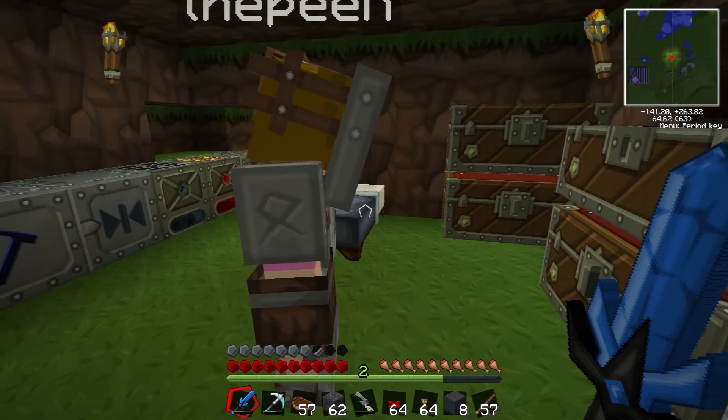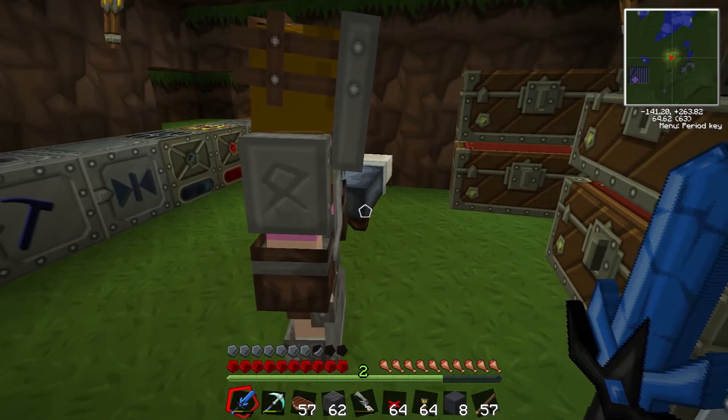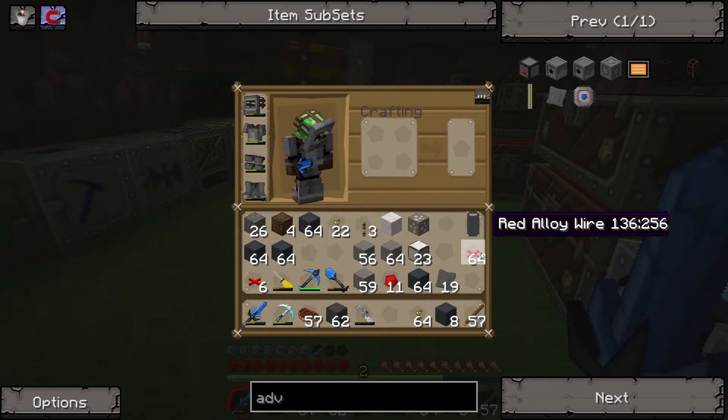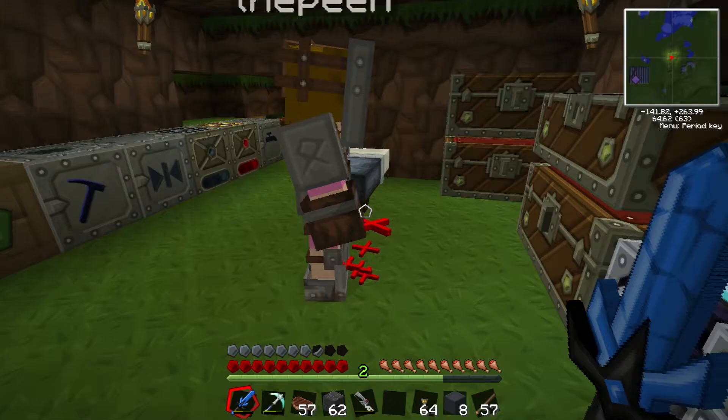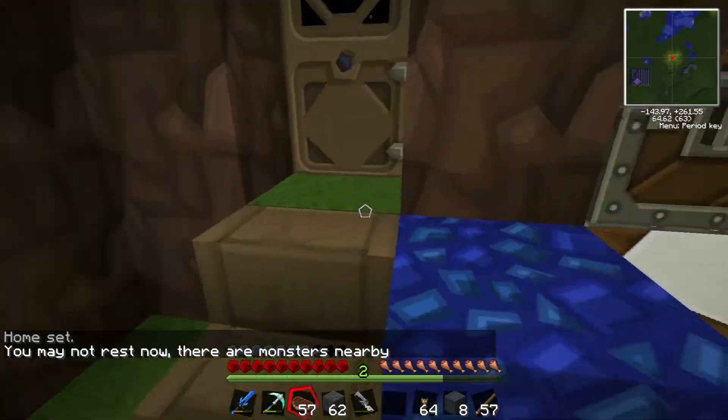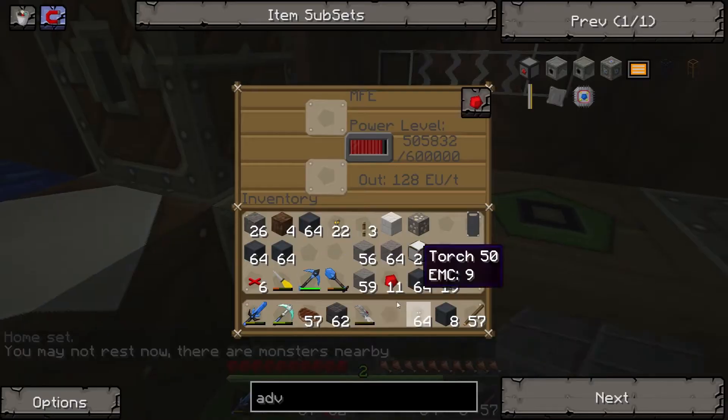You're going to need red alloy wire now, so do you want me to give you a load of that and you can crack on? Red alloy wire. There you go. I'll sleep in the bed. I may not rest - there's some thingies nearby. Where's our MFE? I need to charge this bad boy up. There we go. Well, that sucks down our energy pretty quick.